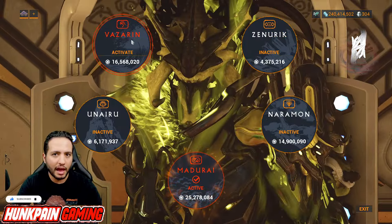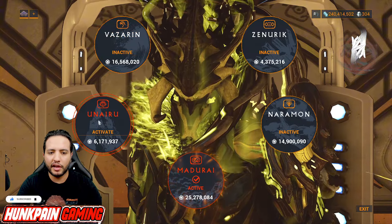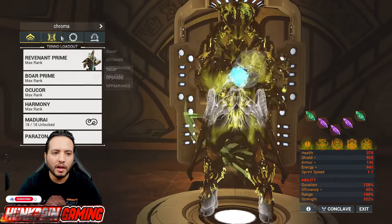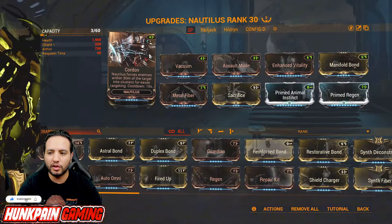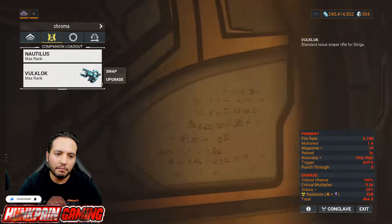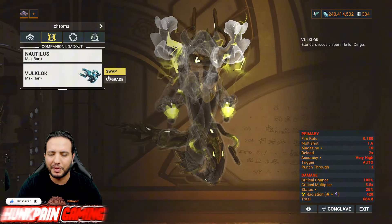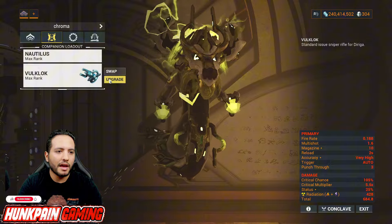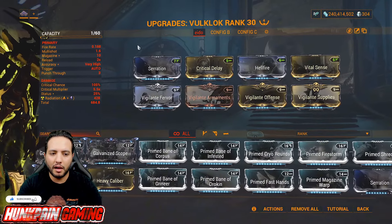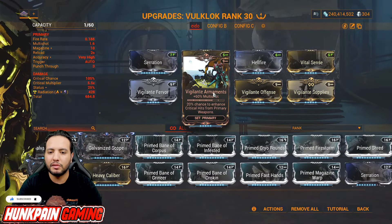If not, use Naramon to sustain your combo and perform finishers. Zenurik for energy, Vazarin to dash to yourself and make yourself invulnerable to any type of damage, Unairu to armor strip, and Vazarin can also pull enemies in. Speaking of pulling enemies, we're going to use Nautilus to pull enemies with Cordon and Manifold to pull more enemies. Tenacious Bond for critical damage — or you can use Negate from Wyrm to remove status effects.